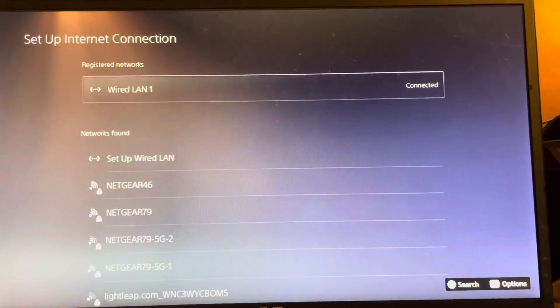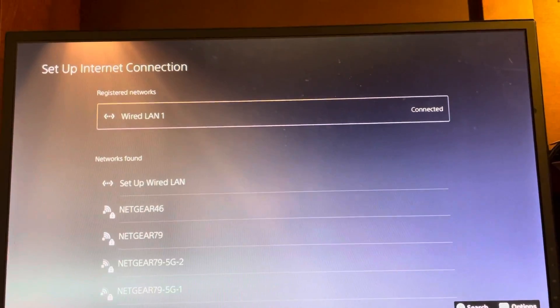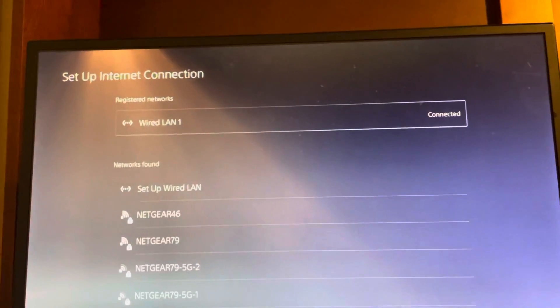Yo, what's up guys, this is Triple Waby. In today's video, I'm going to show you guys how to fix the error code CE-108889-4, which is called Please Install the Latest System Software.